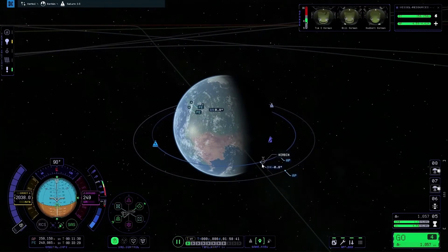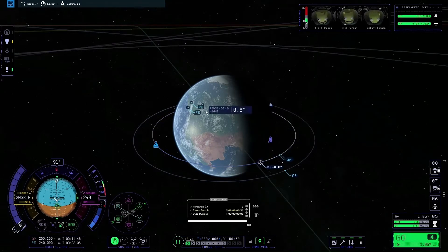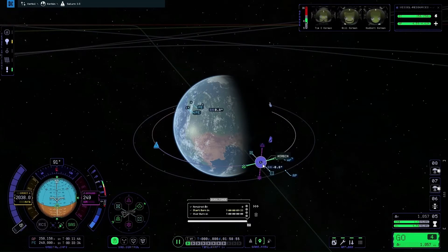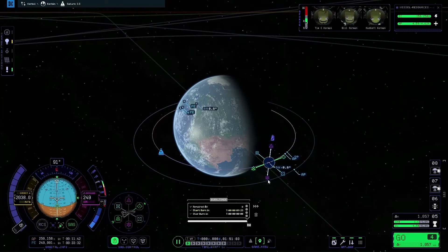We want to make that 0.0 degrees, so I'm going to create a manoeuvre node as close to the descending node as possible. If you're approaching the ascending node, you'd create it on that one instead — either works, this one is just a bit quicker. The purple arrows are the normal and anti-normal arrows. If you're approaching the ascending node, pull on the anti-normal arrow; if approaching the descending node, as we are now, pull on the normal one.